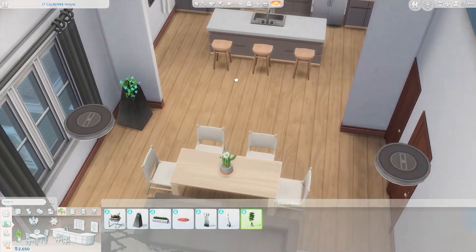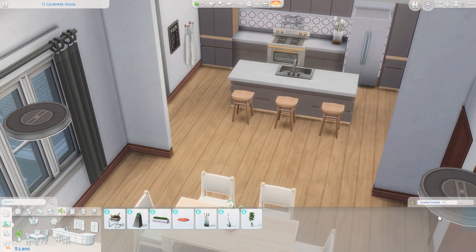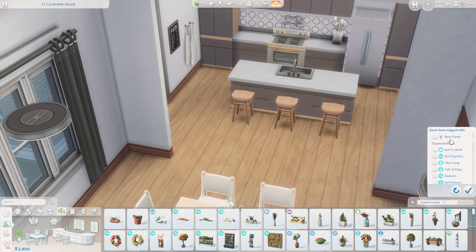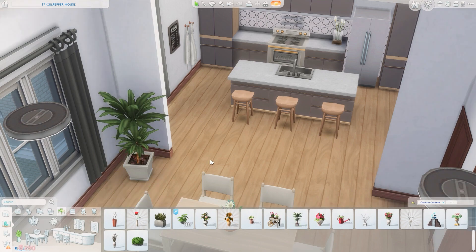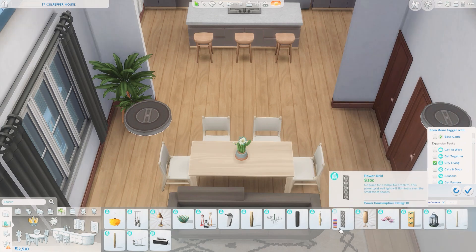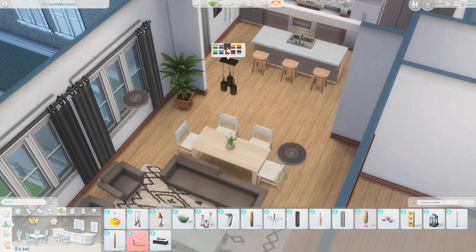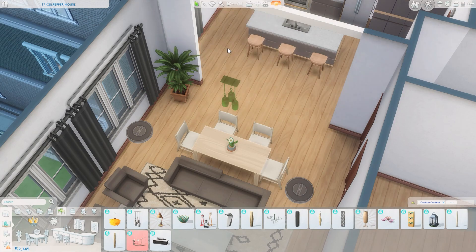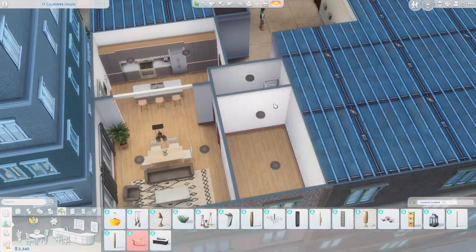I wanted to use this planter in the corner, which is from City Living, but that chunky sculptural vase is a little bit difficult to use because it's so big. So I ended up getting an even bigger plant, but it's mostly plant — not mostly vase. The ratio was a little bit better in my opinion. And then getting some lights above the table — I once again scaled these with T.O.O.L. just to make them a little bit more prominent in the space. I think that looks nice.